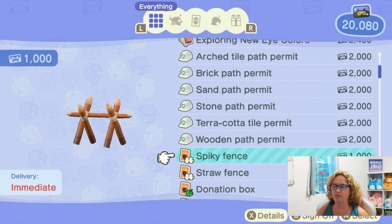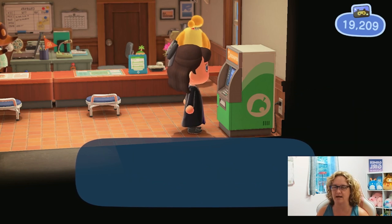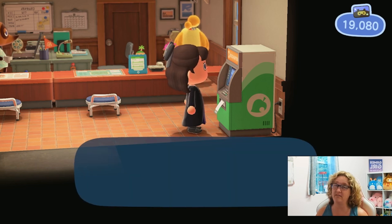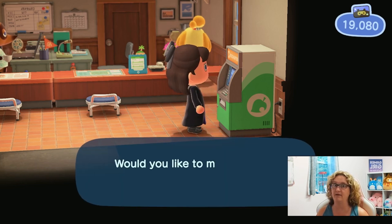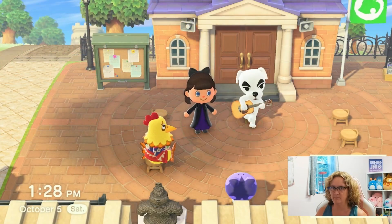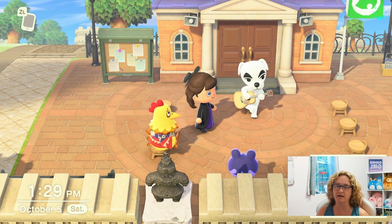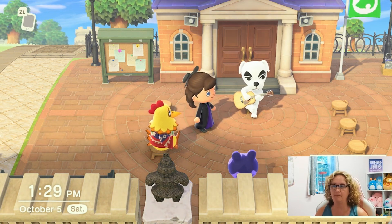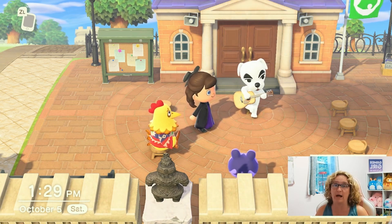Okay, I'm in here with the redemption stuff. I'm gonna get this spiky fence — I feel like I might be able to use it for decorating in some of my more foresty area type things. The only thing I'm probably gonna get is my KK song for the day. I'm going to go ahead and time travel to later in the evening — I'll either request a song or just let him surprise me so I can get one. Then I will time travel to the next day so we can do our villager hunt.